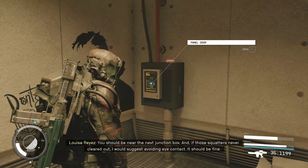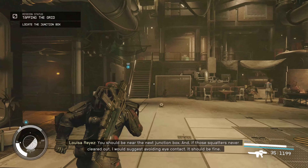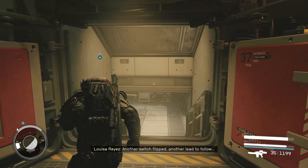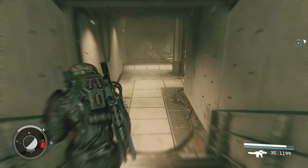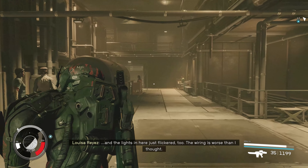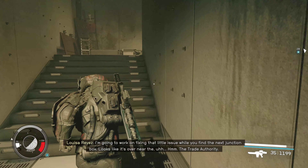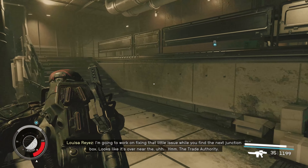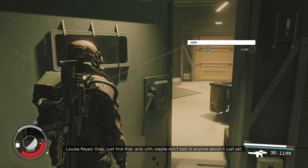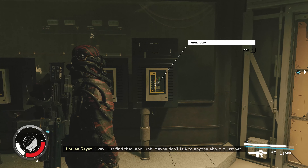You should be near the next junction box. And if those squatters never cleared out, I would suggest avoiding eye contact — it should be fine. Another switch flipped, another lead to follow. And the lights in here just flickered too. The wiring is worse than I thought. I'm going to work on fixing that little issue while you find the next junction box.